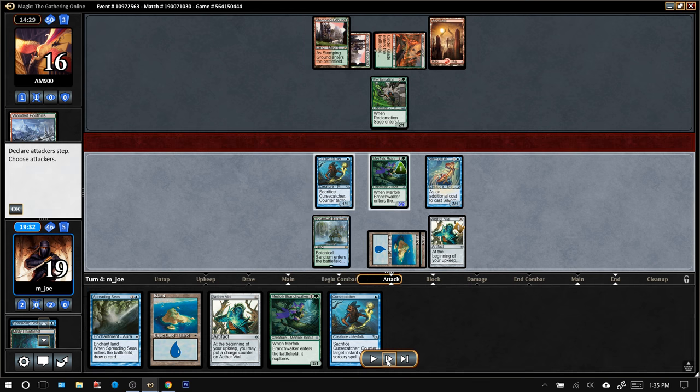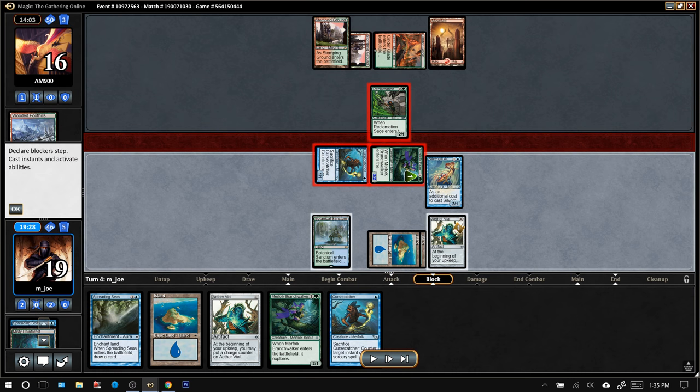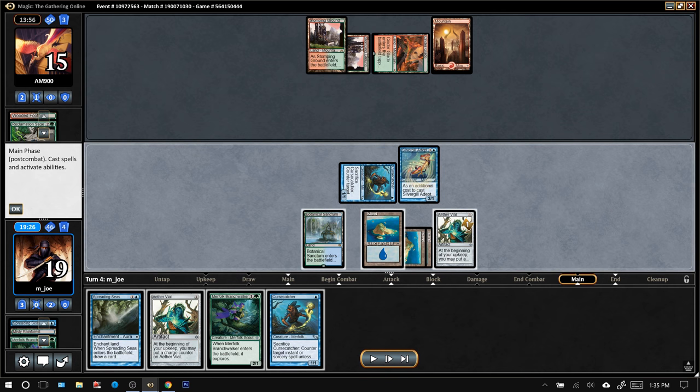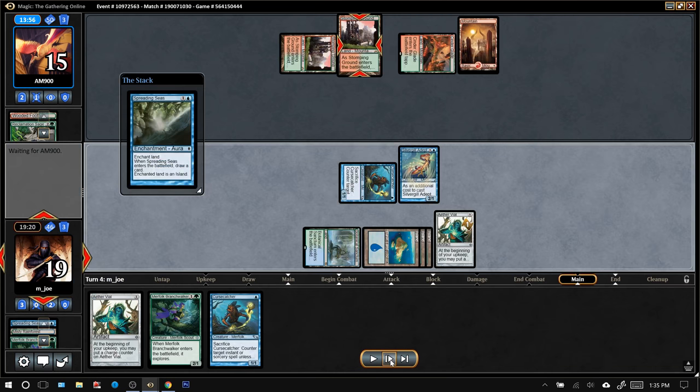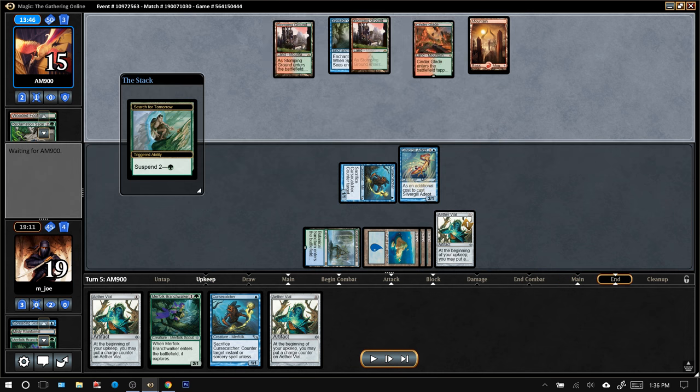I went to combat and decided to swing with both guys — I want to get rid of this Reclamation Sage, and if it means trading this Branchwalker for it, so be it. They might choose to block Curse Catcher instead, but it looks like they're going to try to trade with the Branchwalker. The opponent is still going to go down to 15. I could follow up with Branchwalker here, but it leaves me sort of exposed — if they play a land and wipe my board there's nothing I can do. Instead I'll just play the Spreading Seas. Drew another Aether Vial, which is rough — Branchwalker could have scryed this away. But it's not wise to overextend against decks that run Anger of the Gods and Sweltering Suns.